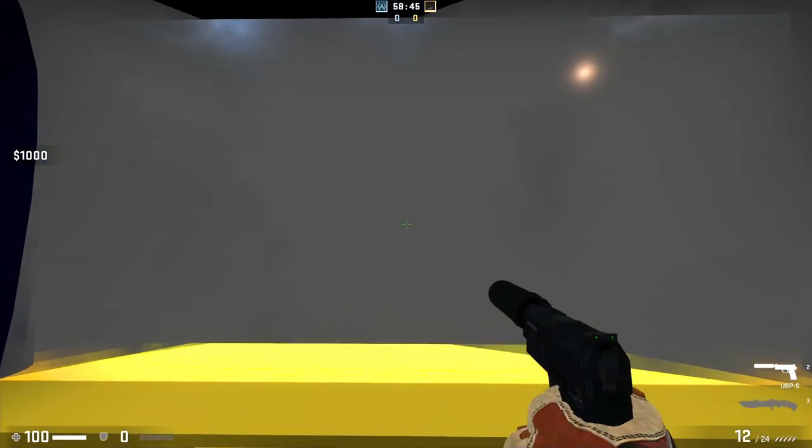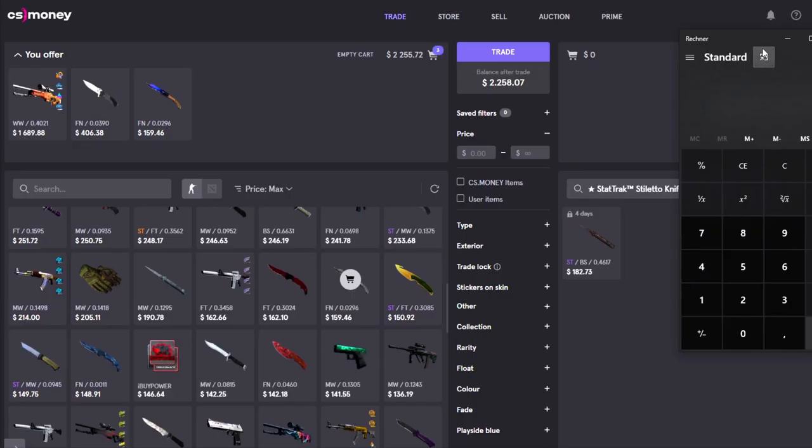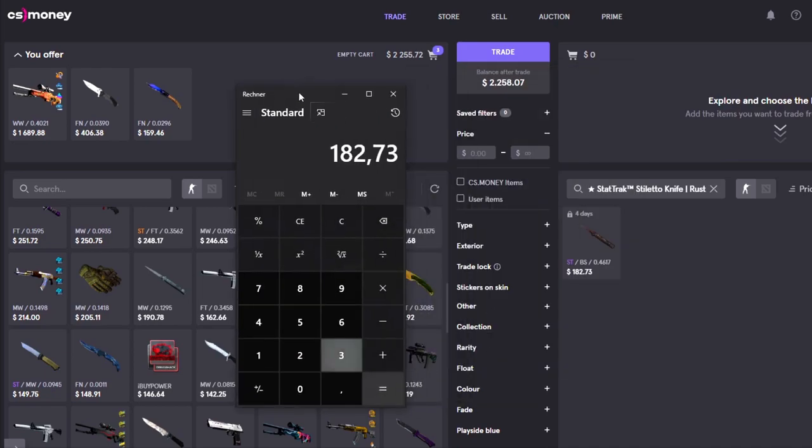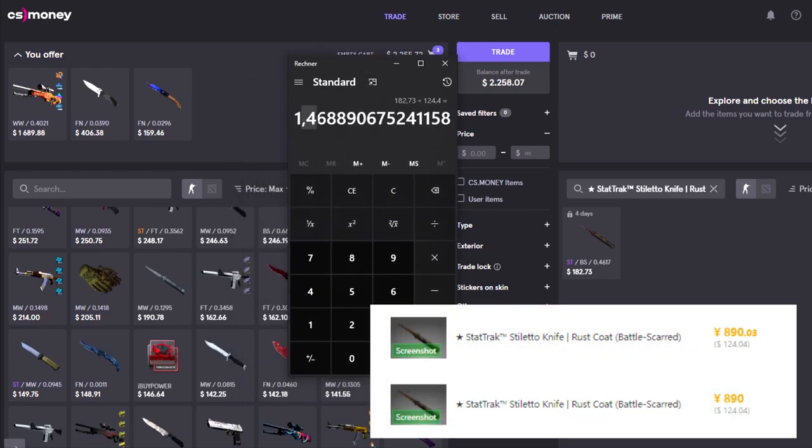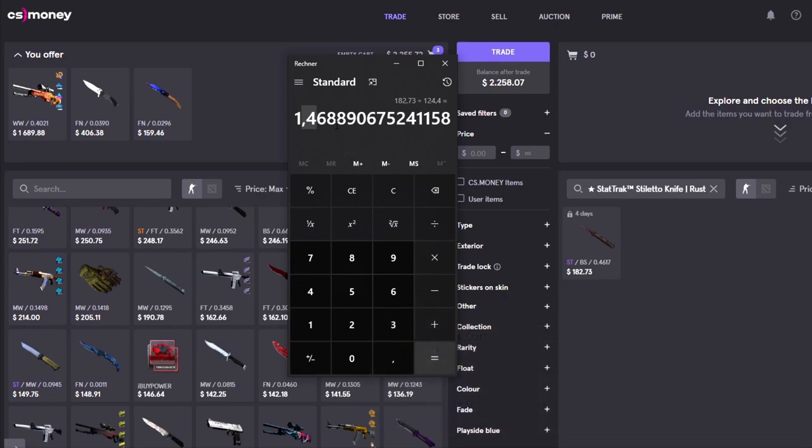We went through some items on CS Money and found this StatTrak Stiletto Rust Coat. It goes for around $124.40 on Buff, so we see we get 146% of Buff price, making our items — which are around 160% — a good amount of profit.